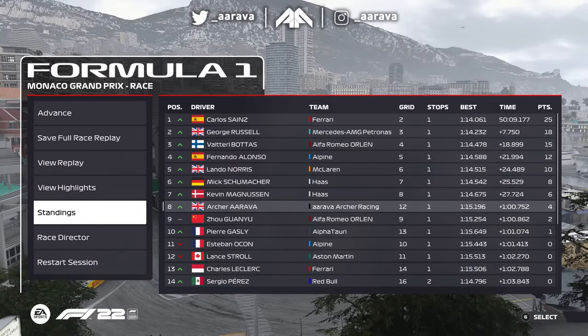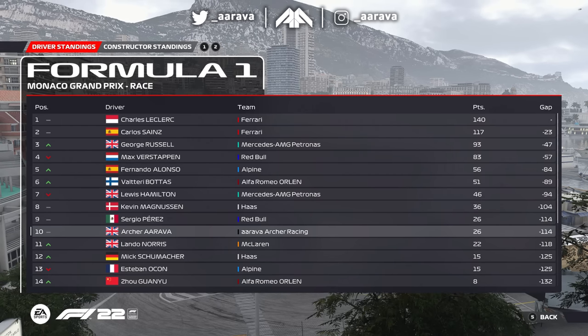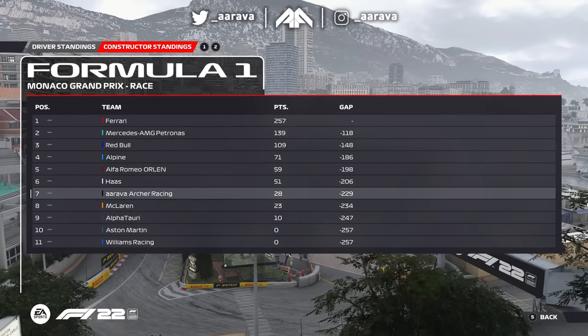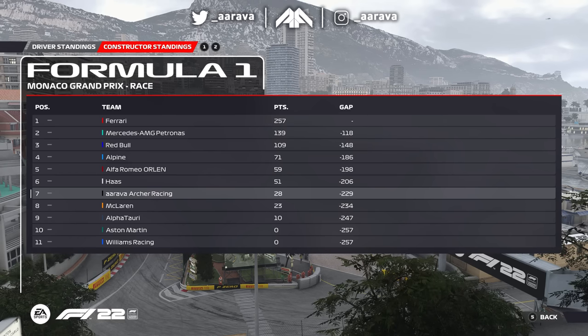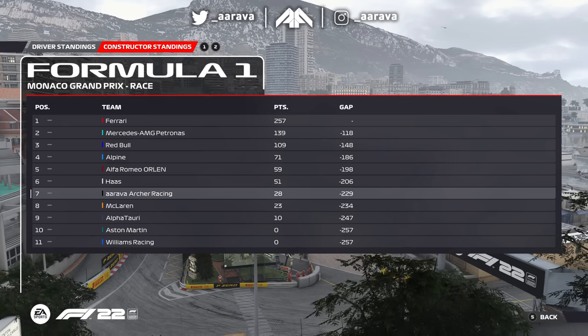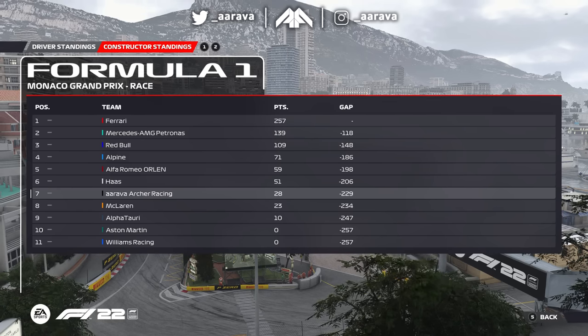Russell second, Bottas third - what a podium for Bottas and the Alfa Romeo team. For us, P8 is a good day in the office. Unfortunately for Drogovic, I would have liked to have seen what he could have done - he had a pretty okay qualifying. It's no points for Leclerc, which brings Sainz 23 points in at second place. Is it going to be a Ferrari inter-team battle for the championship this season? And look at McLaren - only five points off us, with Lando outscoring me today.